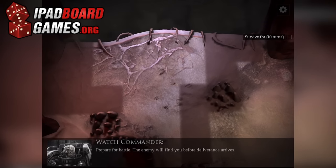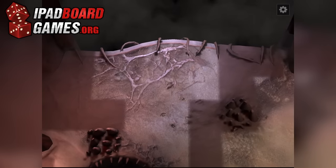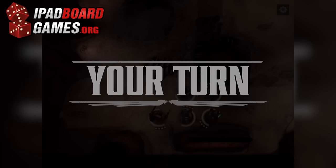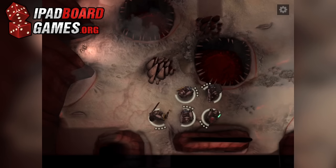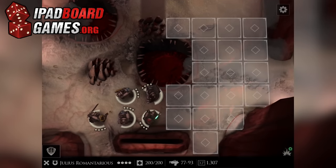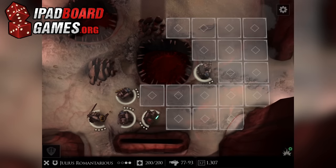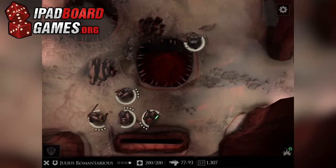Games Workshop has been pretty open with its licensing. There are more than a dozen apps in the App Store based on one of its IPs. Death Watch, the latest entry in the 40k line, is designed for anyone who ever asked themselves what Warhammer Quest would look like with Tyranids and Terminators instead of Paladins and Goblins. Death Watch is firmly at home in the dark, creepy, so grim you almost have to laugh world of Warhammer 40k.